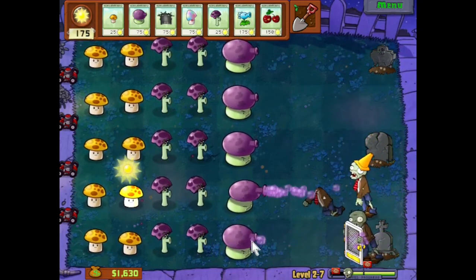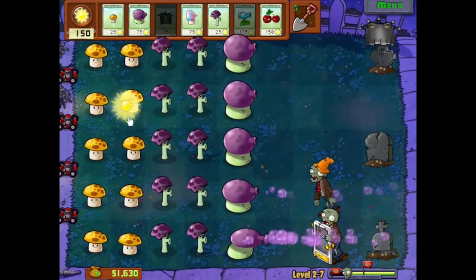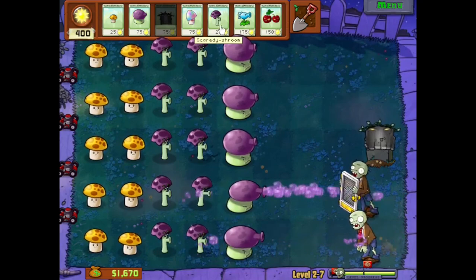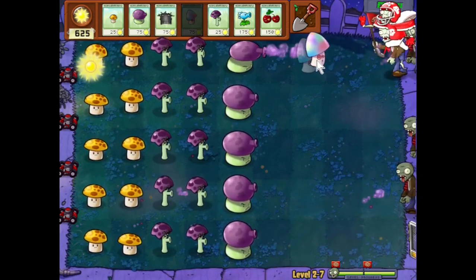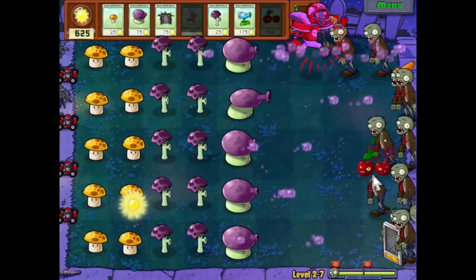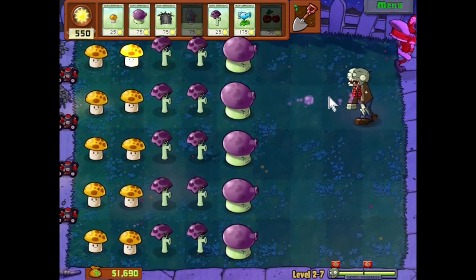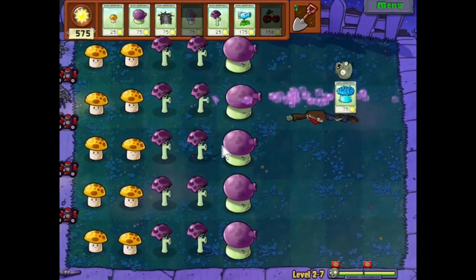Putting Fume Shrooms here on this fifth row might be the optimal idea. All of the graves are gone. All we have left to worry about now is the final wave — there is this football zombie. We'll go ahead and Hypno him and blow that up. And there we go! So now we have passed 2-7 with no Puff Shrooms and no Potato Mines.